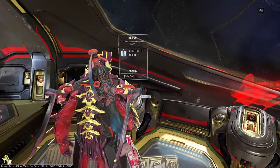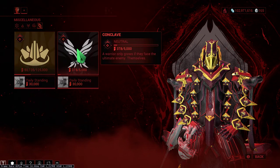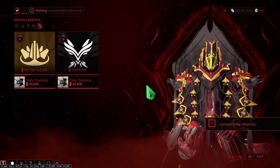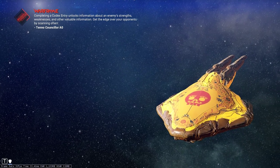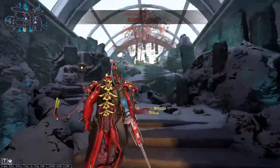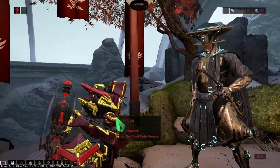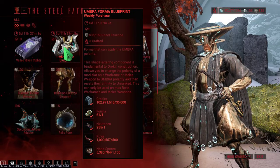Let's go to Tashin now. This week I think it will probably be the Umbra Forma - I hope so. Let's see. There is a pin drop... oh, there is an Umbra Forma! This is important.